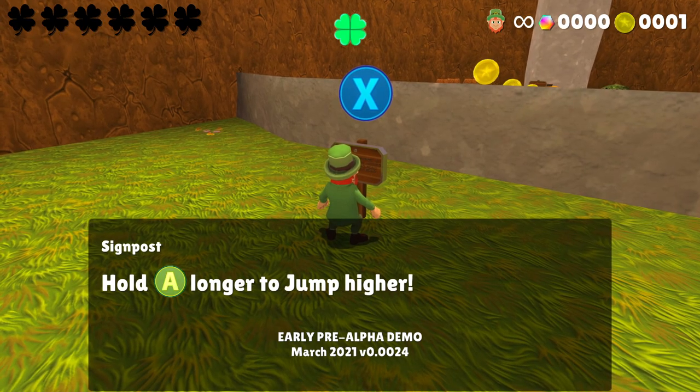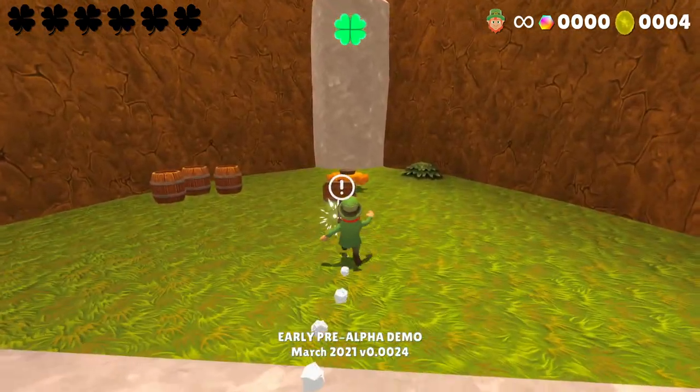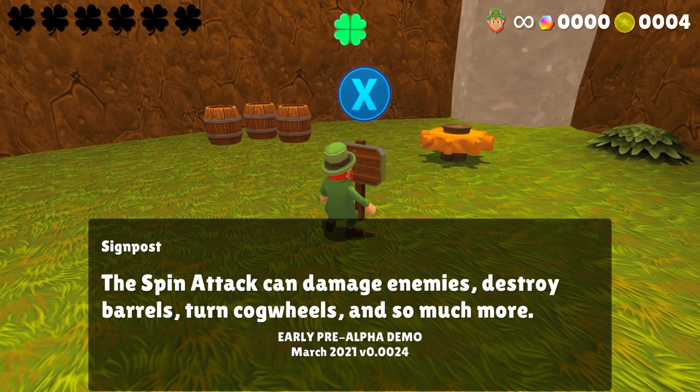So press A to jump - hold A longer to jump higher. And you can grab ledges - very nice. Press the X button to do a spin attack. The spin attack can damage enemies, destroy barrels, turn cogwheels, and so much more!